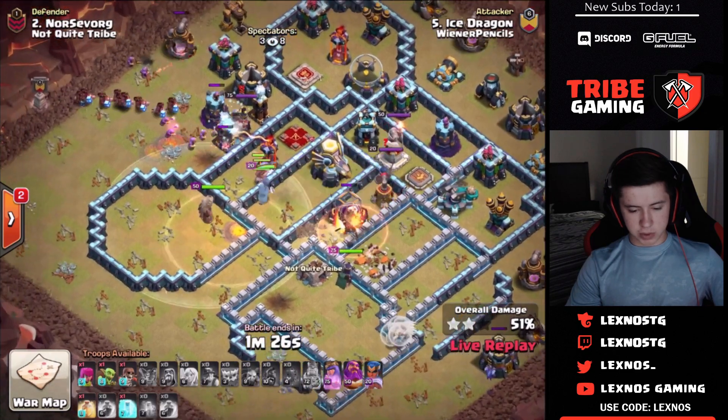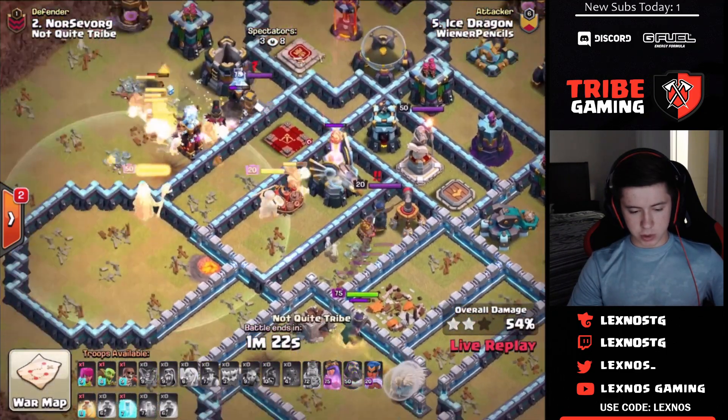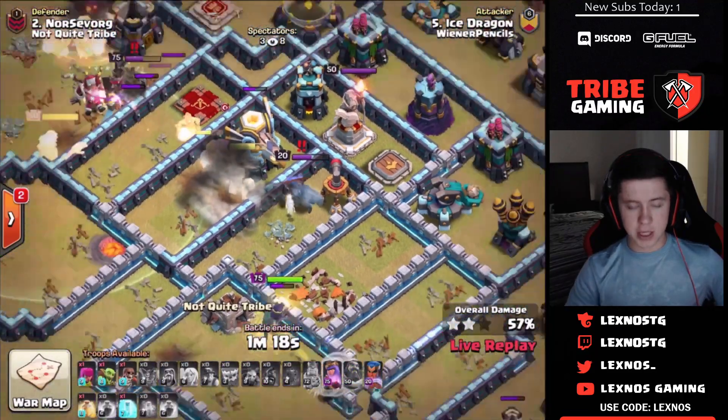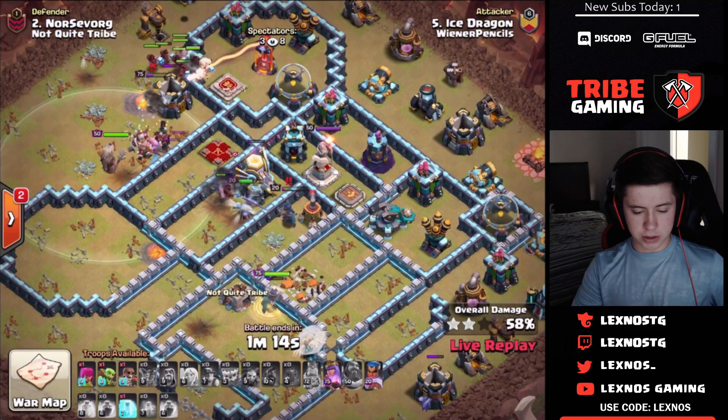He elected to go for the early heal but now needs to pop the warden. The warden goes the wrong way and all the miners on the roachamp get picked off. He lost almost all of his miners to that roachamp — that's not good.